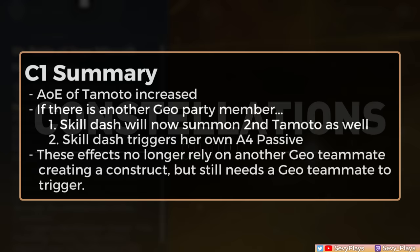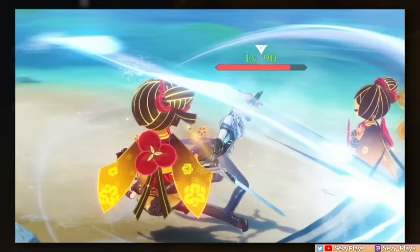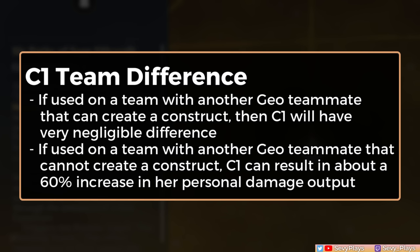Chiori's kit is already solid and cohesive at C0, but let's see what her constellations can add. C1 increases the AoE of Chiori's Temodo range, a small quality-of-life upgrade. But more importantly, as long as you have another Geo teammate, her skill now triggers additional effects. First, Chiori's second Temodo no longer requires another Geo Construct to be summoned. And second, Chiori can also trigger her Ascension 4 Passive's Geo Damage Bonus by herself. If Chiori is already used in a team where another Geo teammate creates a Construct, then this makes very little difference. On the other hand, this also means that she can now have the second Temodo in double Geo teams where you originally couldn't create it. Depending on your team, it can either mean close to nothing or be a very significant increase to her personal damage potential.